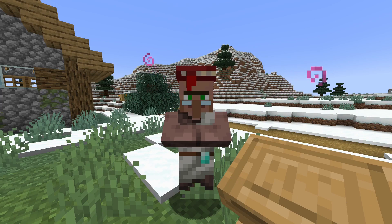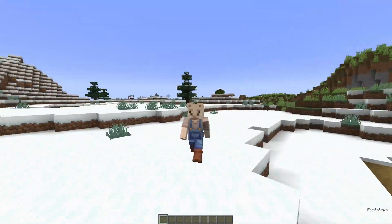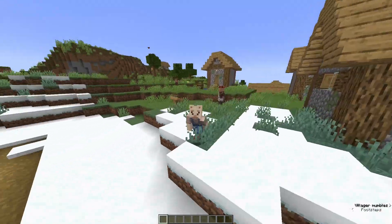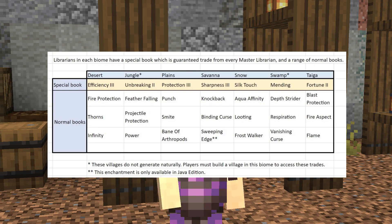There have also been some changes to librarian villagers. Villagers will now have biome-dependent enchantments, which means you'll have to explore all types of biomes to get every type of enchantment. Here is a list of enchantments that villagers can now trade you.